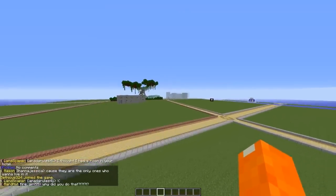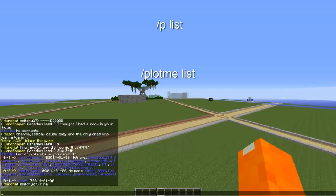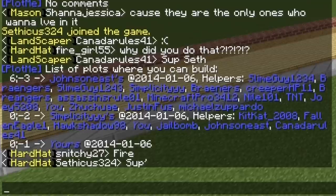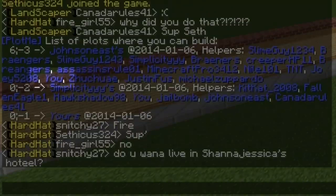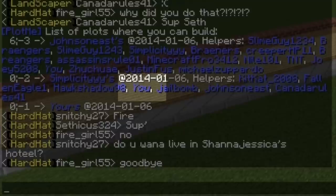Next we're going to go through PlotMe List. This lists all the plots where I can build — so where I'm a helper. For example, on Johnson East Plot you'll see a U, indicating I can build there. And on Simplicity's plot I can build there too — there's that little U — and then mine.